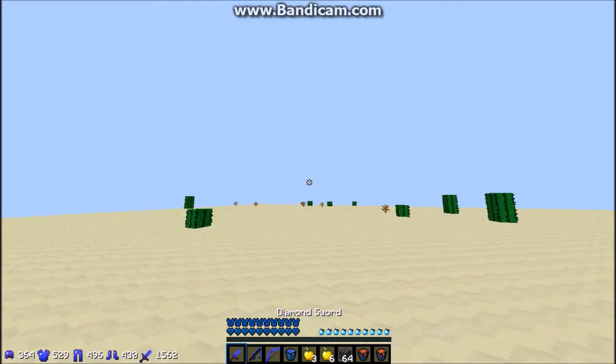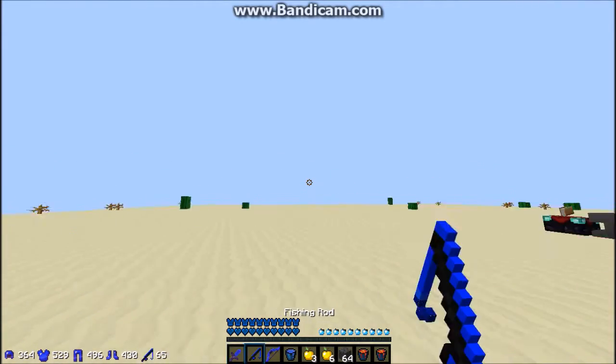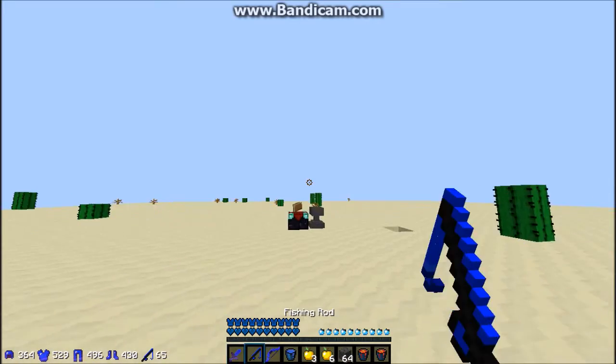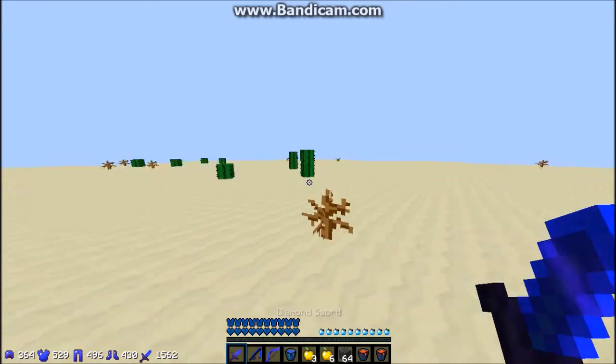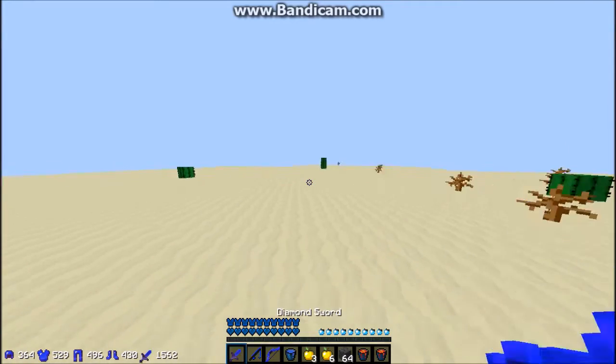I put it first. I have a rod next to it so I can quickly switch between the two - I'll show you the hotkeys for that in a second. I've got bow next to that as well, but I don't use a hotkey to get to my bow.